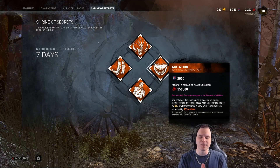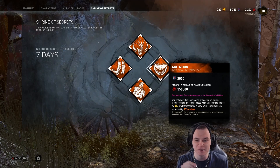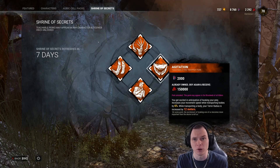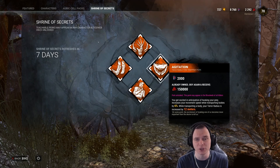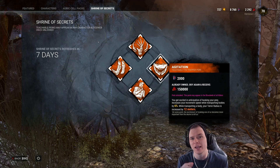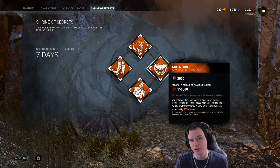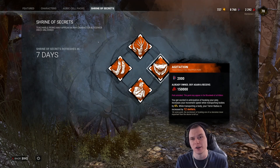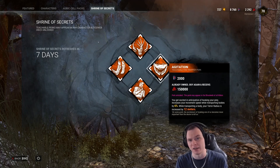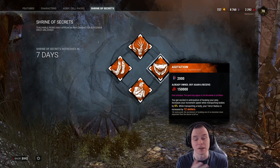Moving on to Agitation - this is a perk I can get behind and support a lot. Basically what it does is 6, 12, and 18% faster movement while carrying a survivor. If you did not know, 18% increased movement speed while carrying a survivor is 108% movement speed - just a slightly bit slower than the Huntress, who moves at 110%. However, if you're a Nurse, your default movement speed is 96%, so with Agitation tier 3 you'd be at 108% movement speed while carrying a survivor.